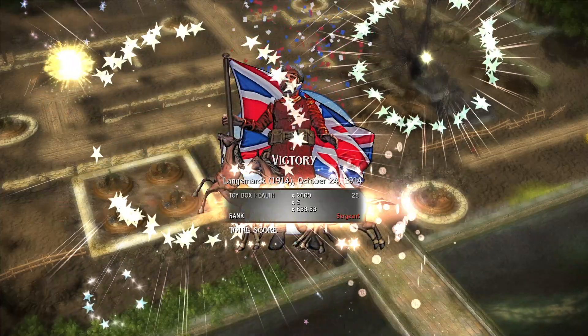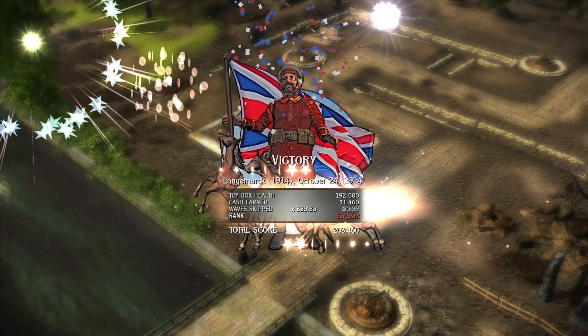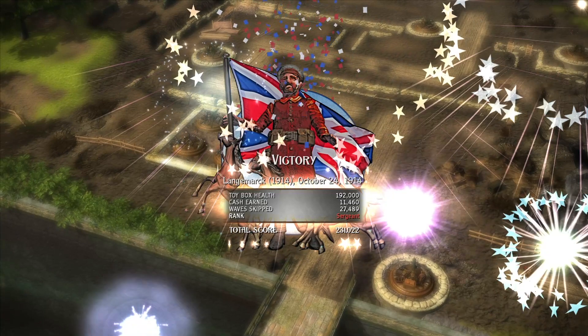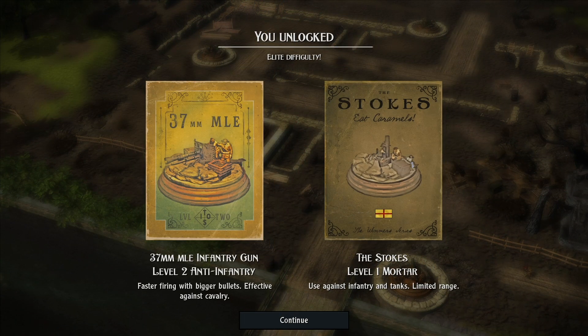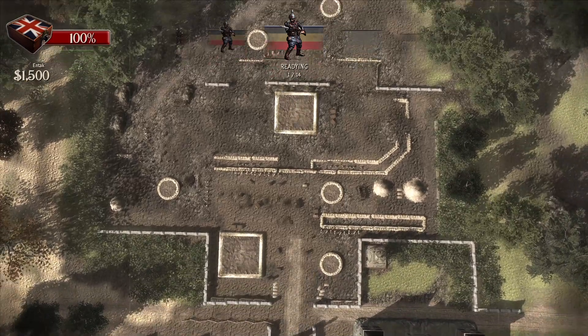Victory! Total box health 192,000, cash earned 11,000. Skipping waves all day! I definitely could have done that better. I think with the barrage you can dictate where it goes, so I think I just wrecked my chances there by barraging my own stuff. We unlocked the 37mm infantry gun level two, anti - and we got the Stokes level one mortar unlocked as well. Sweet!